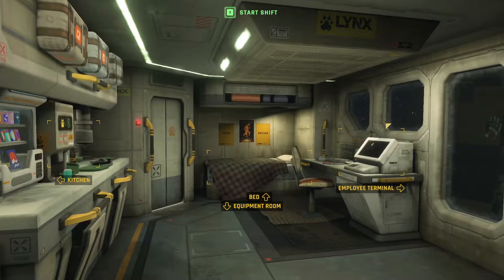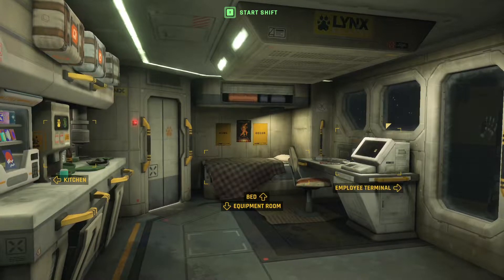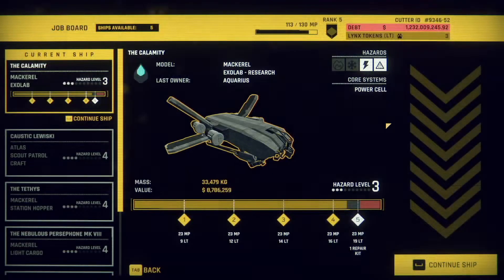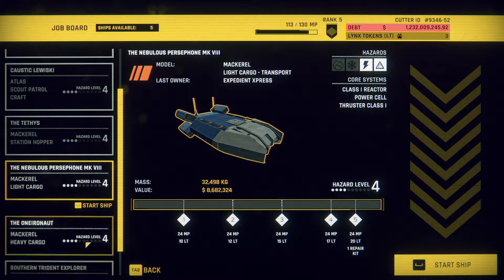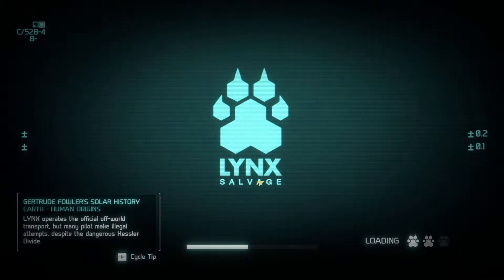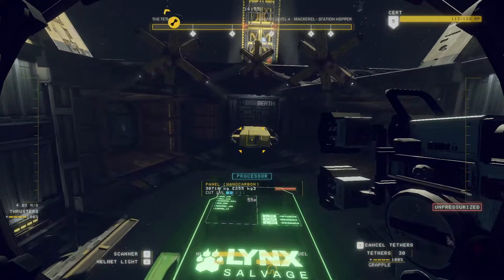Howdy y'all, welcome back to Dad Tries to Play Hard Space: Shipbreaker. Last time, completely by accident, I found all the upgrades. It's been a while since I've played Shipbreaker — we've upgraded ourselves a whole bunch, including unlocking tethers, so we should make a little faster progress now. We picked apart the Calamity pretty much completely last time. I wanted another one but I can't, so I'll take the Tethys Station Hopper. Got 30 tethers — let's go!